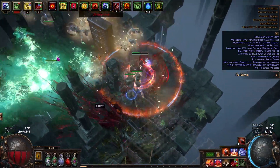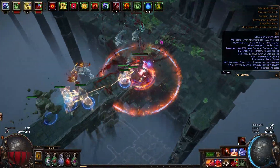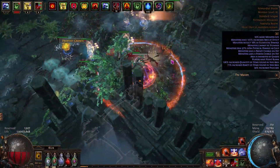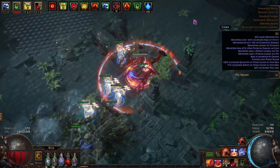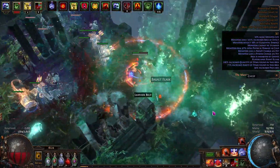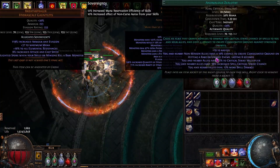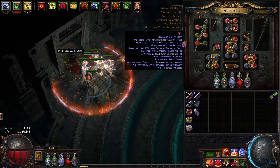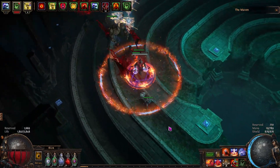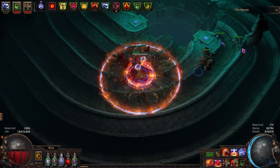So far I'm able to do all content with it, except for the Feared and the hidden Maven invitations — but that's probably because I've never done them before, so I didn't know what to expect. This build is probably the most well-rounded build out of the 5, which is why I decided to pick it as my league starter. But right now, Saboteur seems to be the most popular because everyone is playing Seismic Trap with Exsanguinate, which means this build will be a bit more expensive than before.